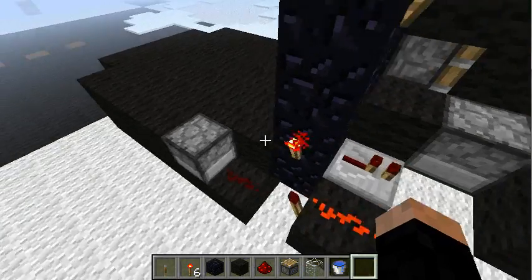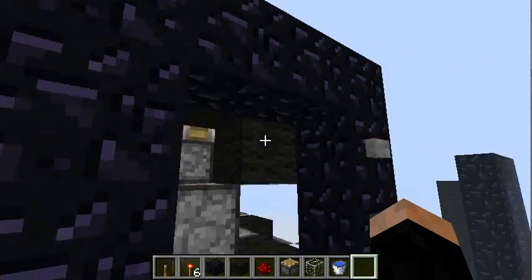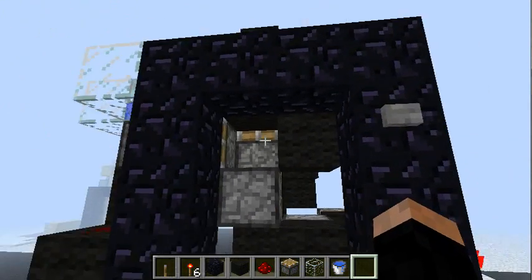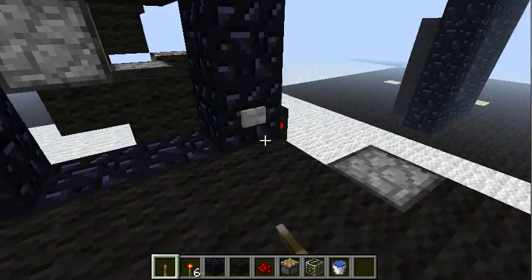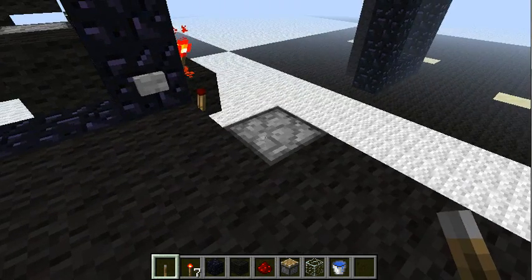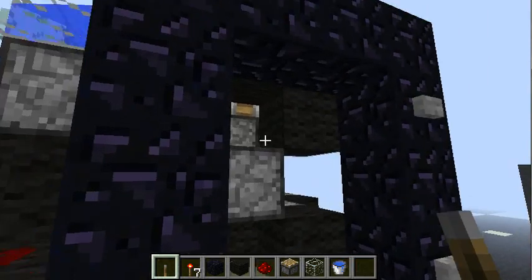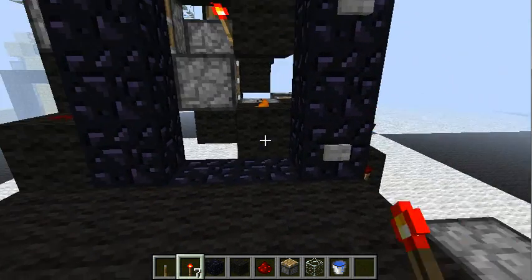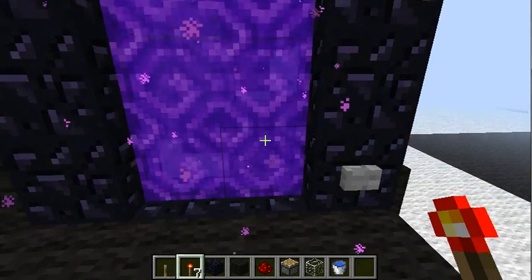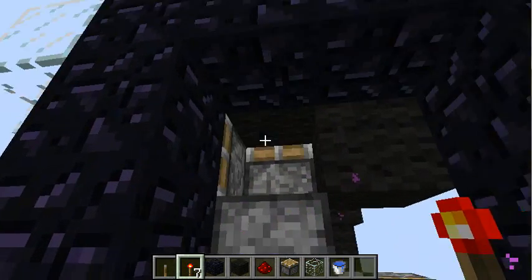And now I have two dispensers. In case I haven't placed a torch or lever in here — of course levers still work — this dispenser will fire and will give you a torch or lever. And if you place something in here, a torch for example, the dispenser in the back will ignite the portal. And as usual, you can delete it.